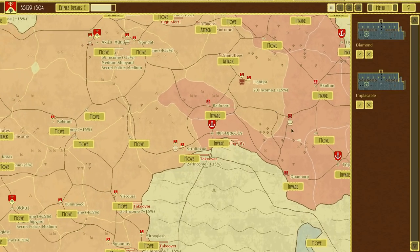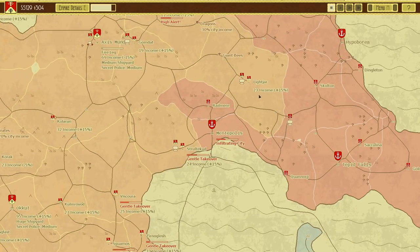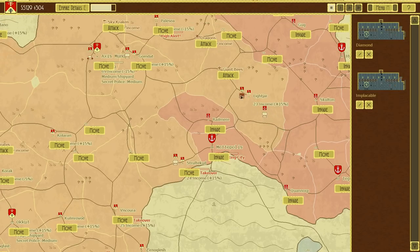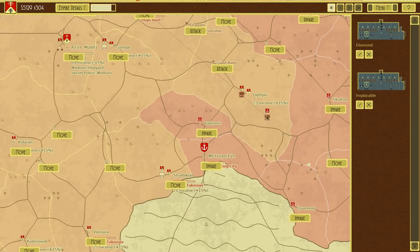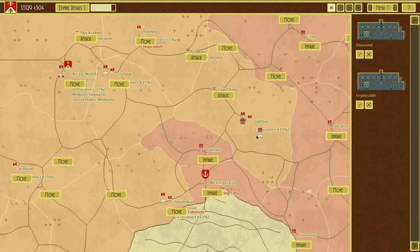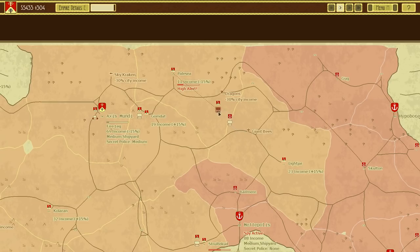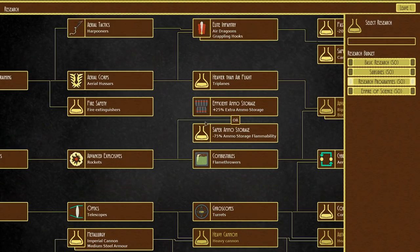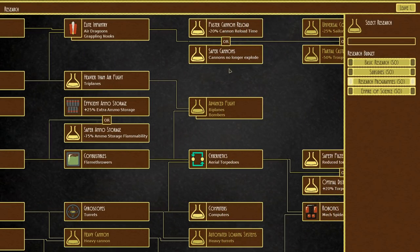I've been told you can intercept enemies, but I don't know how that works. If I click on the enemy I can't do anything. If anyone knows how to do that, because I've been told multiple times now, feel free to tell me, because I have no idea. All I'm doing is what I've been doing the whole time.